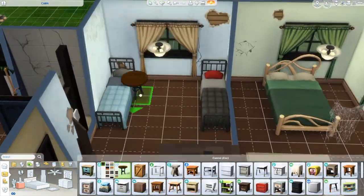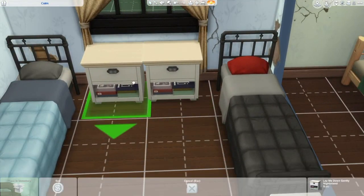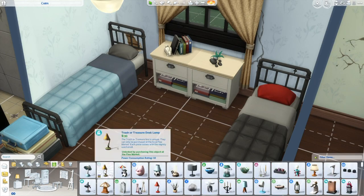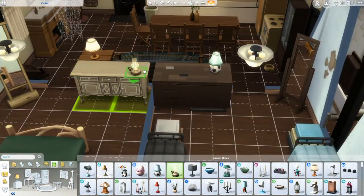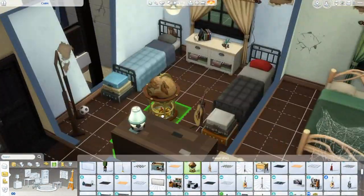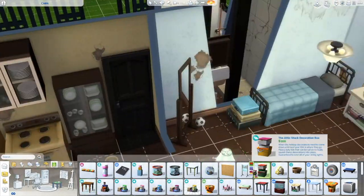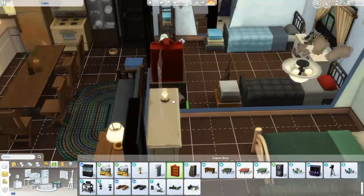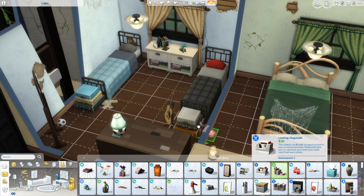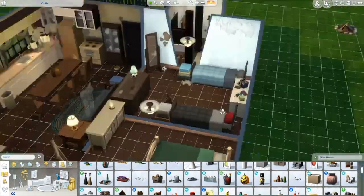I actually had a lot of fun with the kids room — a lot of fun. I just started putting in a bunch of random things. I really wish I was looking for these cheap wire single beds in a double size, but I just didn't see one available in the catalog. I thought the wood one was pretty nice and it ended up looking pretty good — it kind of goes with the theme.